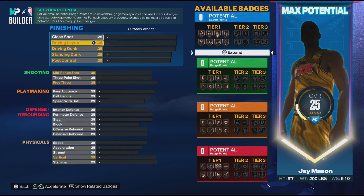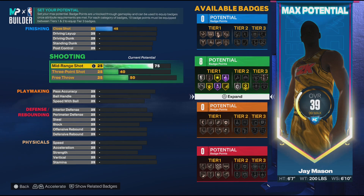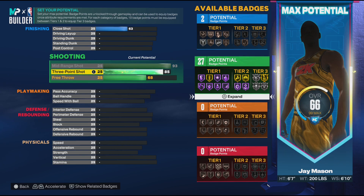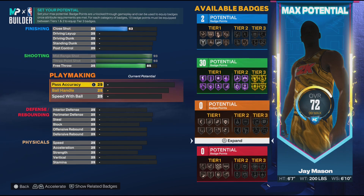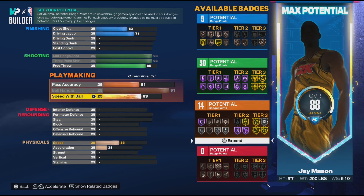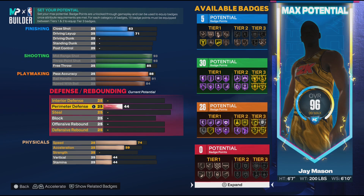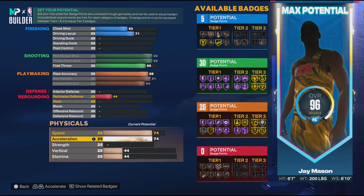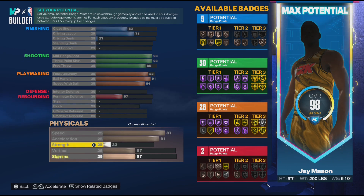After playing the game a bit, shooting matters and ball handling matters. First thing, let's get the jumper up — I need all that, 93. Put free throw at 85 just to make it serviceable. Ball handling all the way up, dribble moves and speed with ball up, pass accuracy at 96. We're at 96 overall so far — gonna need acceleration and speed.